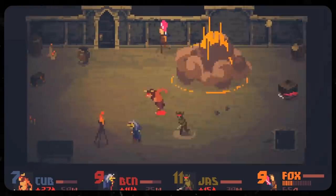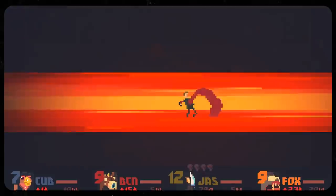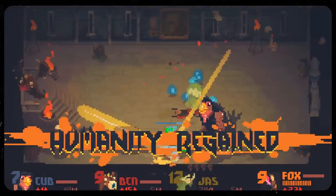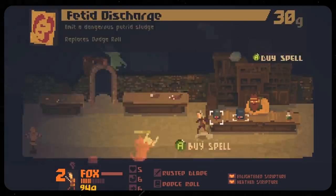You can also spawn these goo monsters in as a supplement while the hero fights other, more demanding monsters. Although their damage is small by itself, partnering them up with a wave of baddies for the other player to fight can really play into diminishing their health.